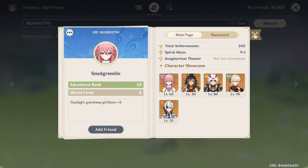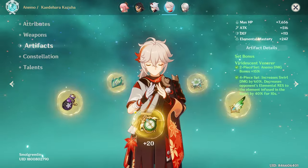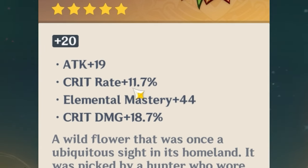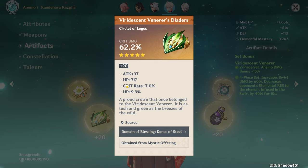First up we have Gem, also known as Small Gremlin, who wants their Kazuha reviewed. He's on Harbinger of Dawn Refinement Rank 5, 4-piece Viridescent. That is a beautiful feather — you've got Elemental Mastery, Crit Rate, and Crit Damage.